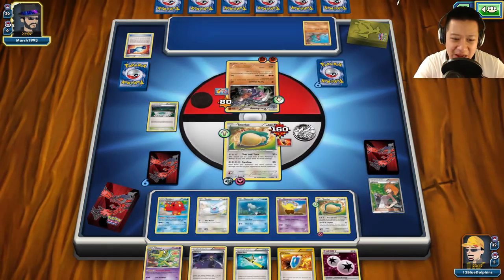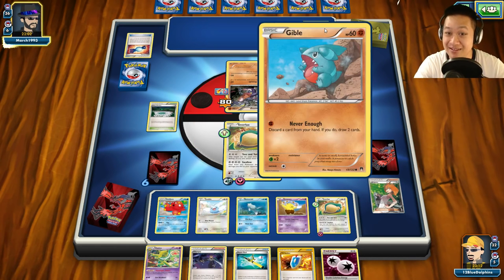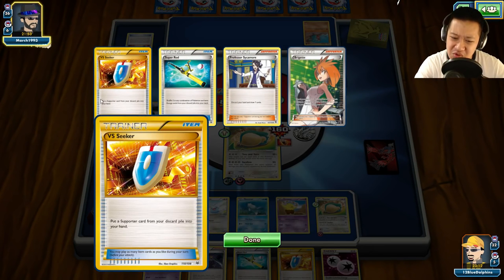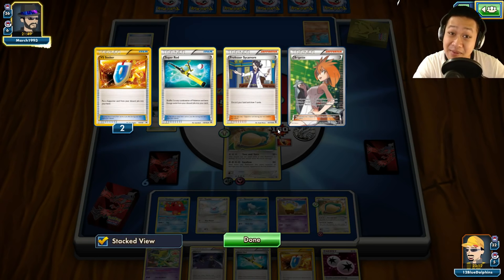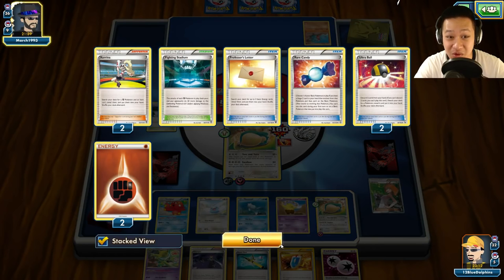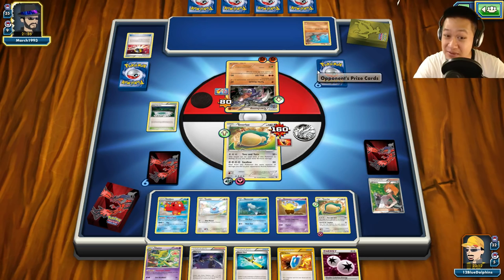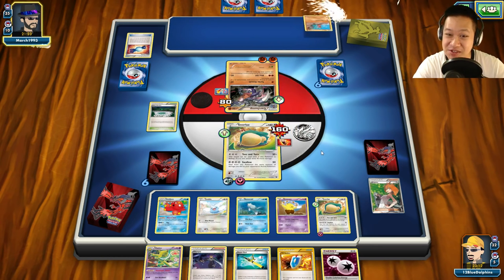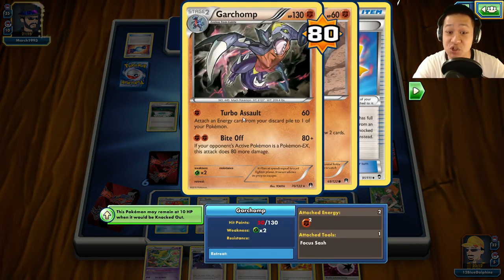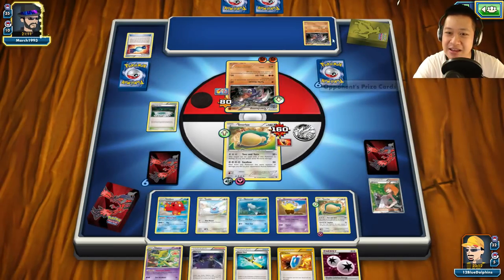We got another Snorlax — we can actually put it to sleep. This thing is not going to be around next turn. It's all about keeping up momentum. What do we have in the discard — we have Brigette, we used up two Vs. Seekers, the third one's right there. Ultra Balls gone. Garchomp comes out — I need another Rare Candy, another Energy, and a Swallow. Garchomp is going to blow this guy out of the water and he's probably going to charge up with Turbo Assault — attach Energy from your discard. There are two in the discard, so the next one will be able to Pulverize me.